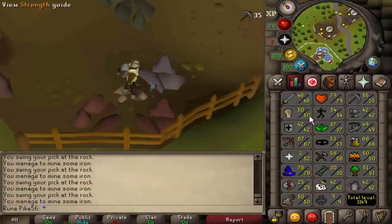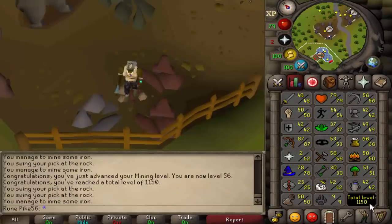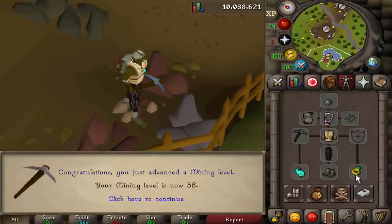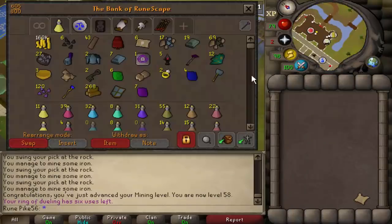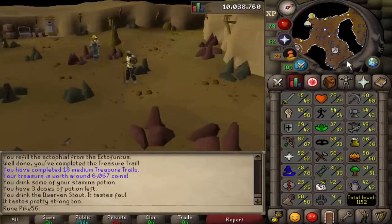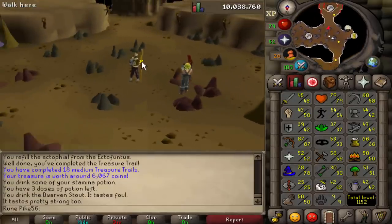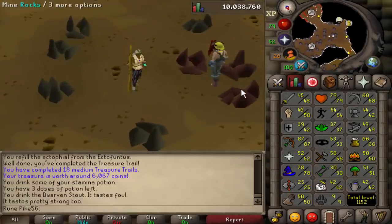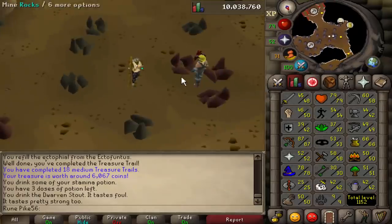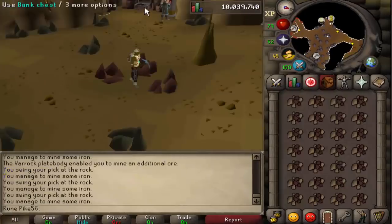Still working on 60 mining for Lunar Diplomacy. Getting to level 56 and 1,150 total level and the first 10 million total XP on the account - almost there. Level 58, I got a medium clue scroll so I'm gonna go do that and pray for ranger boots. I've come to the mining guild, potted with a mature dwarven stout and basically get an invisible boost of seven mining so I'll be able to mine rocks faster, and the spawn rate of rocks is double as fast.